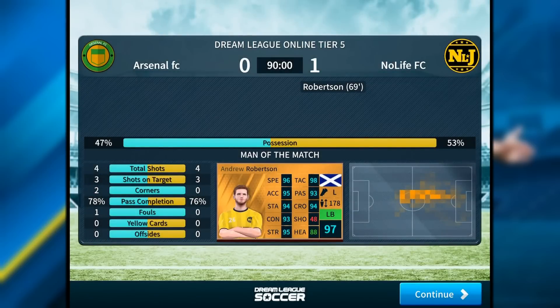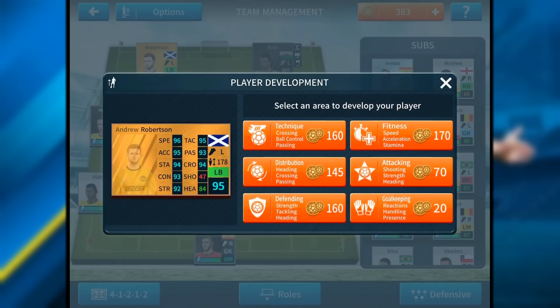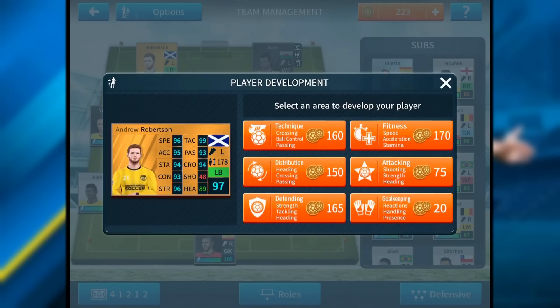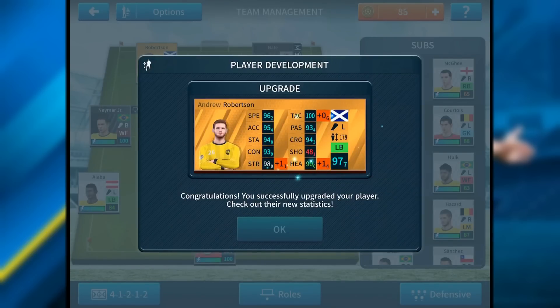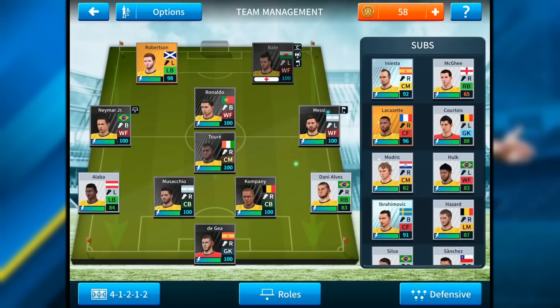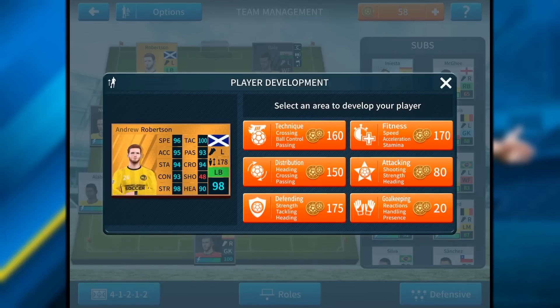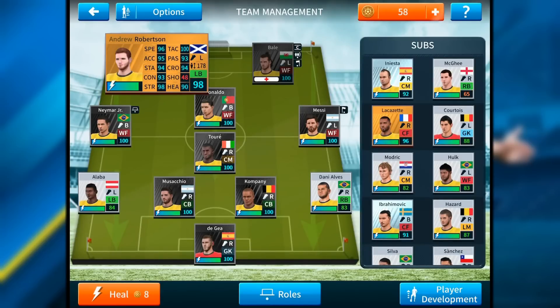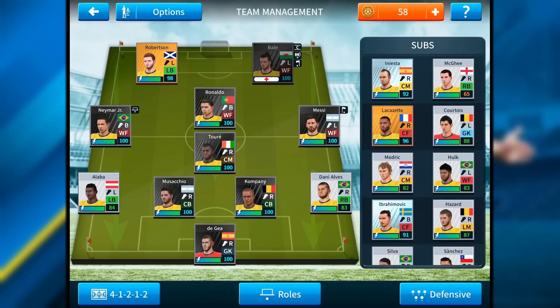Now we can upgrade Robertson's defending once again — hopefully three times. Can we get a breakthrough somewhere? We can't upgrade him anymore. We could upgrade his goalkeeping, but that would be useless. He has 98 overall. I'm going to watch some videos, get him up to 100 — probably in the next video. He'll get his own separate video. Then we'll just play him at left back, play a normal game, and try to just get survival.